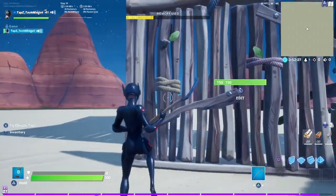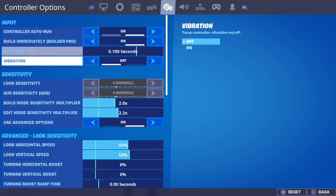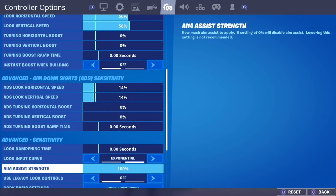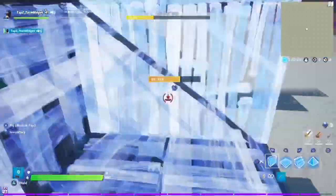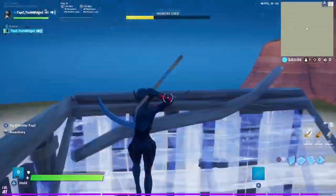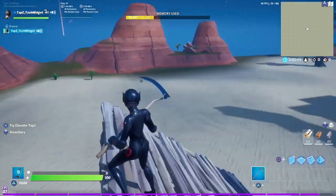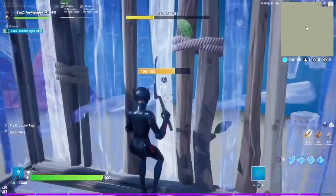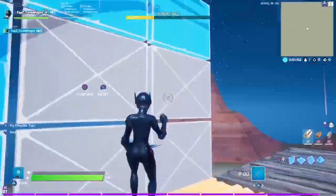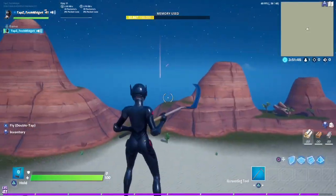Let's talk about another major setting: your aim response curve. This does not only matter in aiming — it also matters in building. What I have noticed is Exponential has worked so, so well for me. My building is so much smoother with Exponential. You can control how fast you want to go, because if you just tap your joystick a little bit, it only moves a little bit. But if you hit it all the way, it does the full movement force. That's just my own opinion, but it has worked for me in the past and it is still working for me.